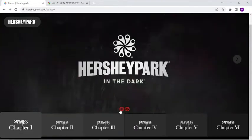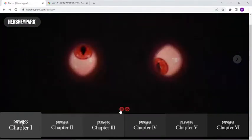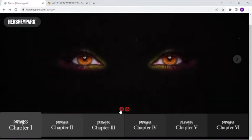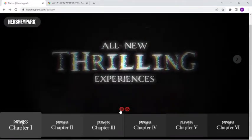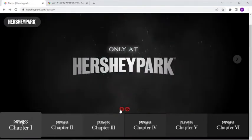One is this trailer — as you can see it says 'it's about to get darker,' which most likely, based on what we know, is going to be like scare attractions, like scare mazes, like many other parks have. You have some spooky eyes, and it says it's going to be coming this September to Hershey.